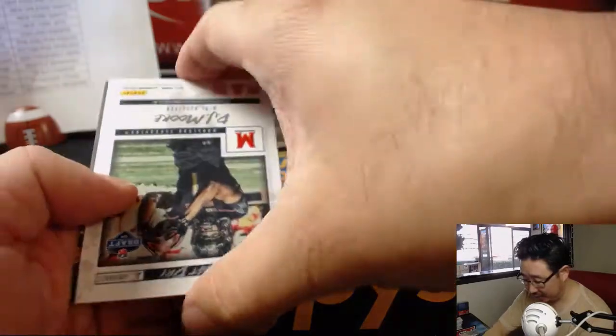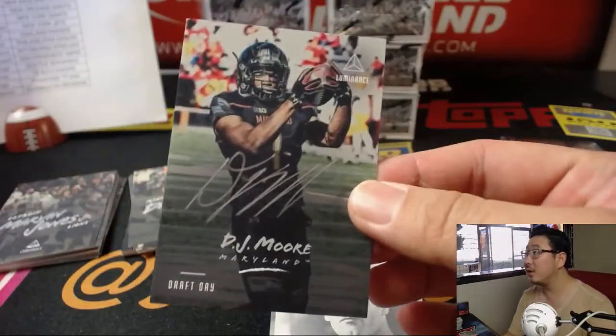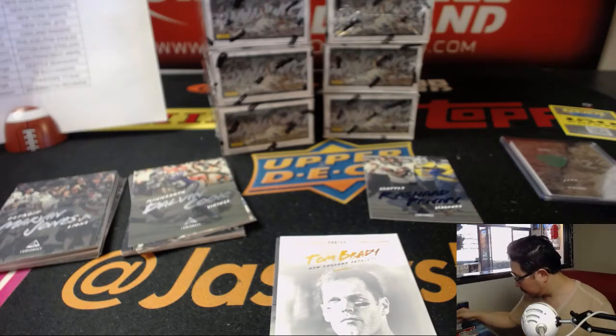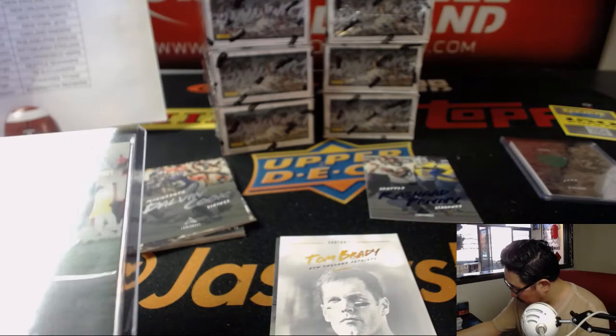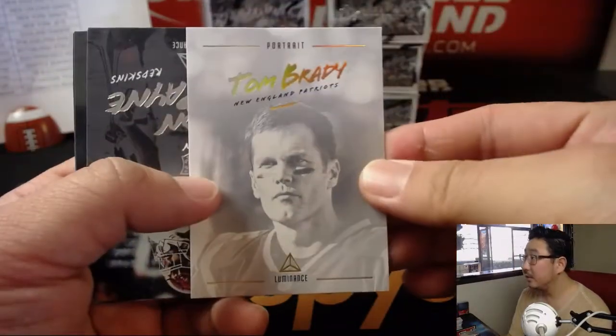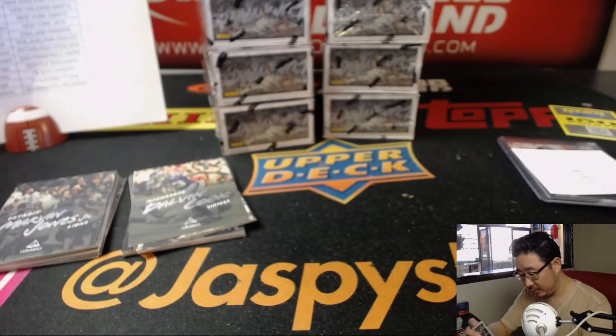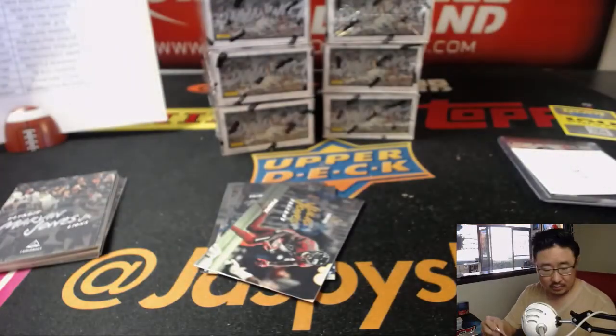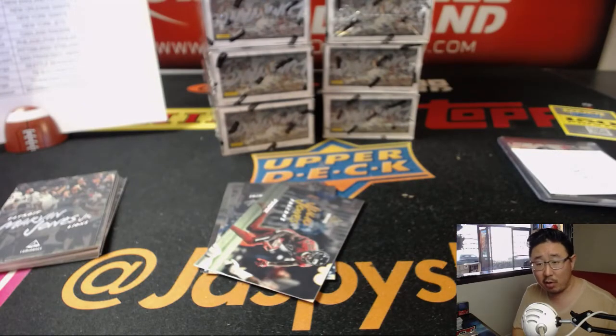Rashad Penny out of 99. And we've got DJ Moore. DJ Moore goes to the Carolina Panthers — that'll be for Will Bartle. Tom Brady, another different kind of TB. Bo Scarborough out of 225 — the Bo Scarborough autograph goes to the Cowboys. That'll be for Robert Rohr.